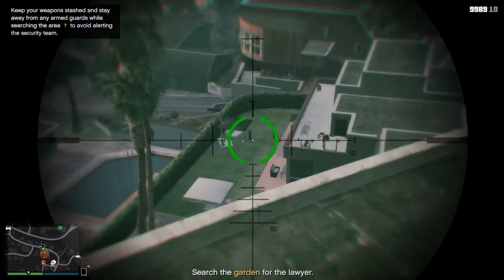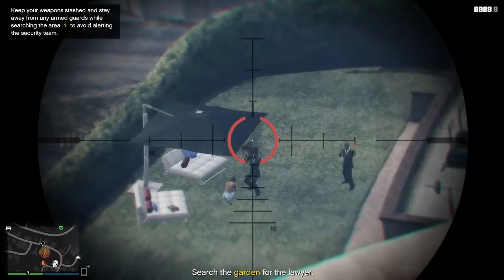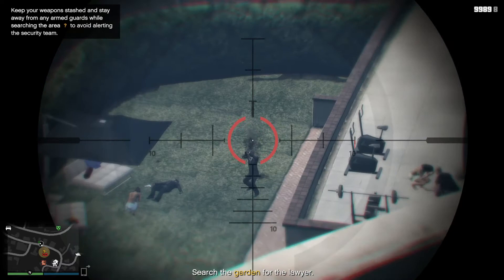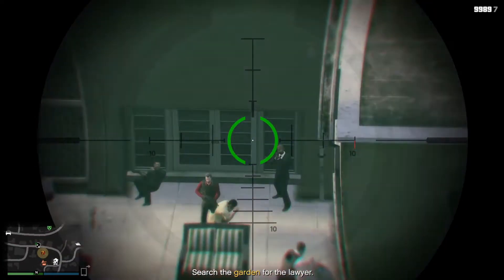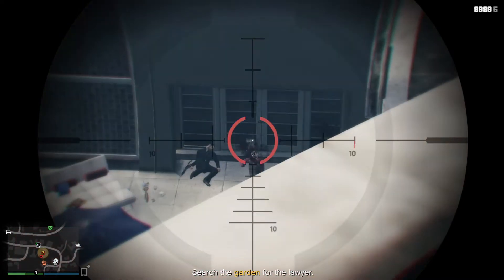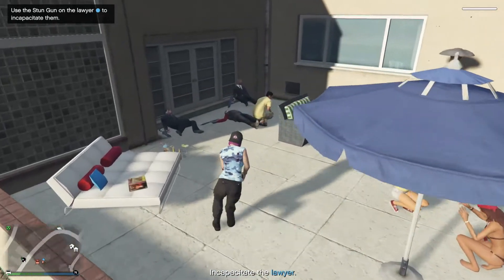Land, get out, and use your sniper rifle or other weapon to take out all guards, but only the guards. Do not kill any other NPCs. You can tell which ones are the guards by the outfits that they wear, and that they will have guns.